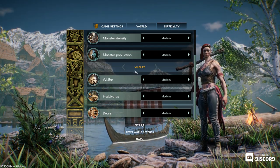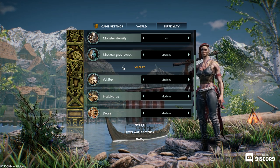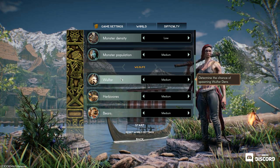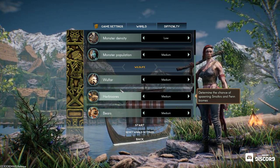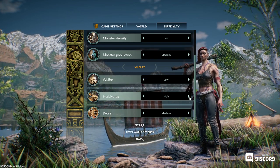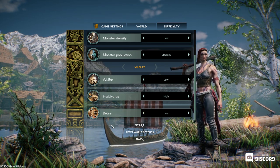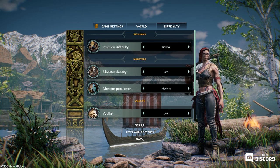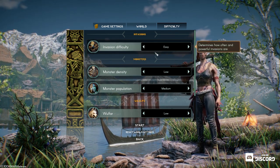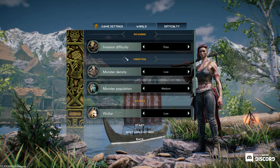Here in the difficulty tab we have our monster density — let's set that to Low. Monster population — we'll leave that at Medium. Wolfar — Low. Herbivores — High. Bears — way Low. Bears suck. Bears are really bad. Invasion difficulty — let's go Easy. We'll continue to have invasions.